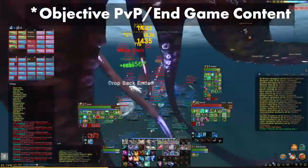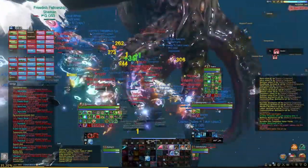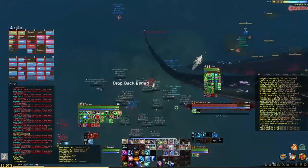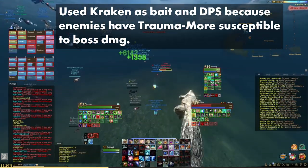If and when you become able to contest for world bosses and in-game content, PvP becomes a little bit different. You have to come in with a different mindset — understanding when it is the right time to engage and disengage your fight, not chasing enemies into Africa, and knowing what resources you can utilize around you. For example, using a world boss as bait or as a means of additional DPS.